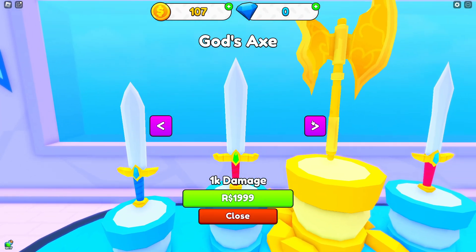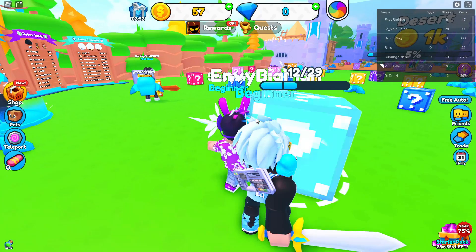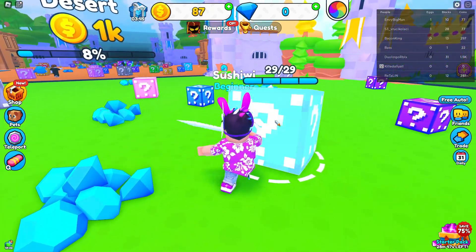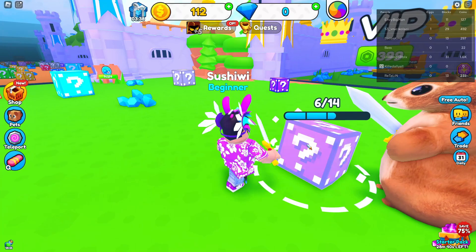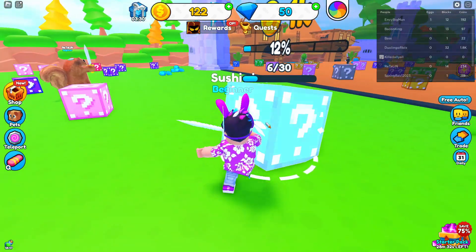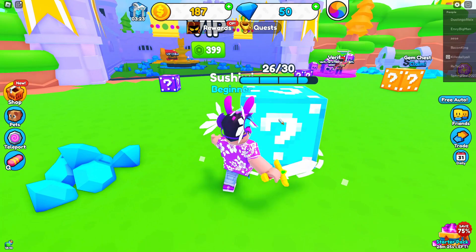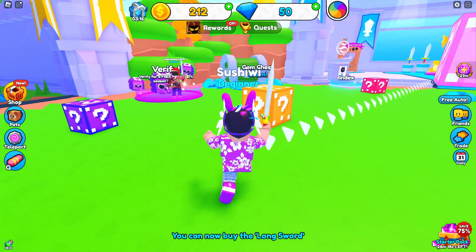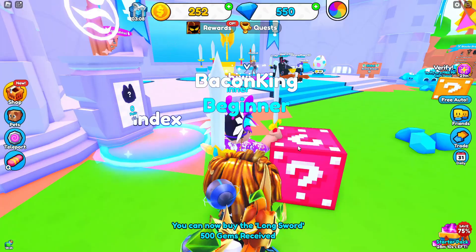Let's break some blocks and get the swords again since we lost them. Let's get this one that does four damage. I'm having nostalgia right now — Chess Sim was so good. Let's keep going. We got the quest done again for some gems. I think we have enough to get a first pet. We got the gem chest — now we have 550. Let's go get the long sword and then get some pets.